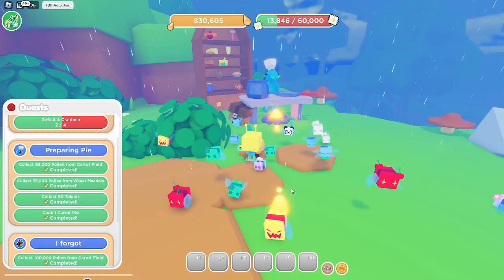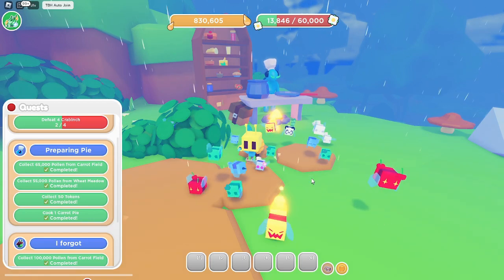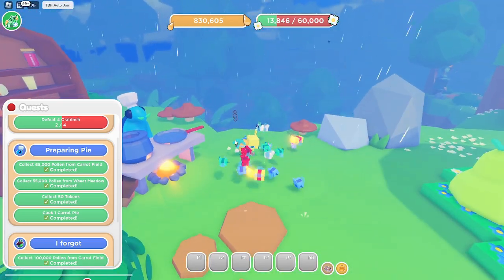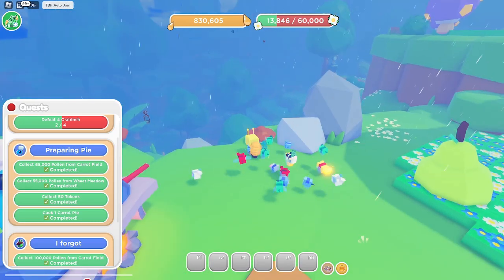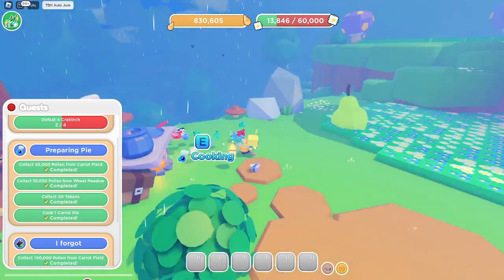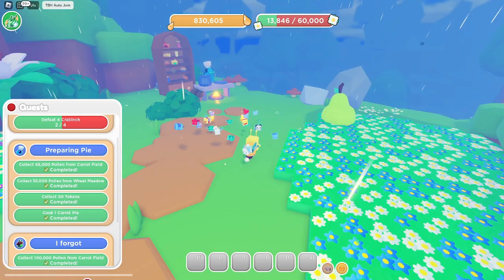Welcome back to another episode of Bee's History, episode four. Last episode we unlocked a new area, which is pretty cool. This episode we should be able to get to the 18B area, and also get the best bag in the shop down there, so that should be good stuff.